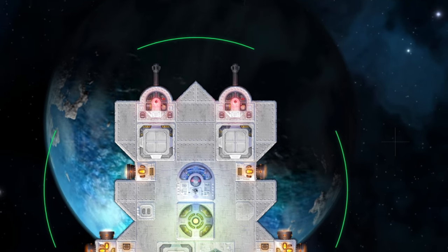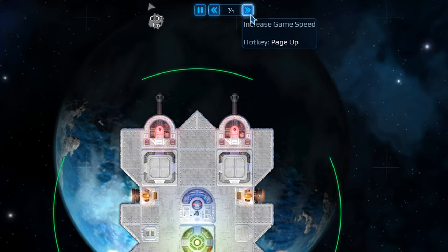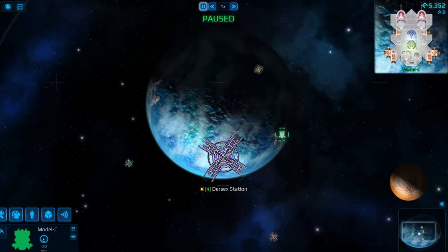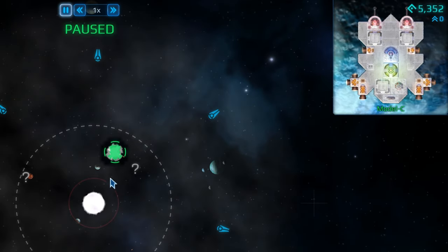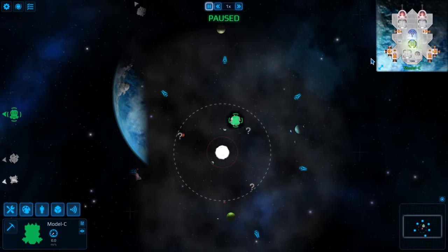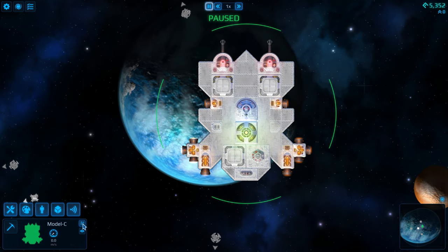So, how does it work? Let's establish the basic mechanics. You can adjust the flow of time, zoom in and out, and pause the game. If you zoom out far enough, you get a little camera that displays your ship, very much like FTL. I hope you are a player that likes to push buttons and figure things out for yourself, because this game certainly does not hold your hand.